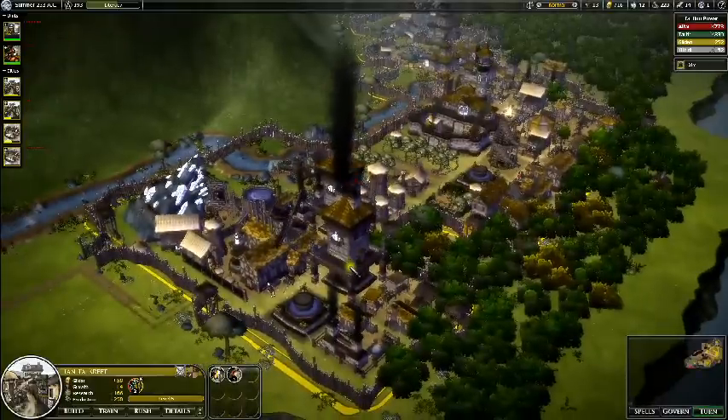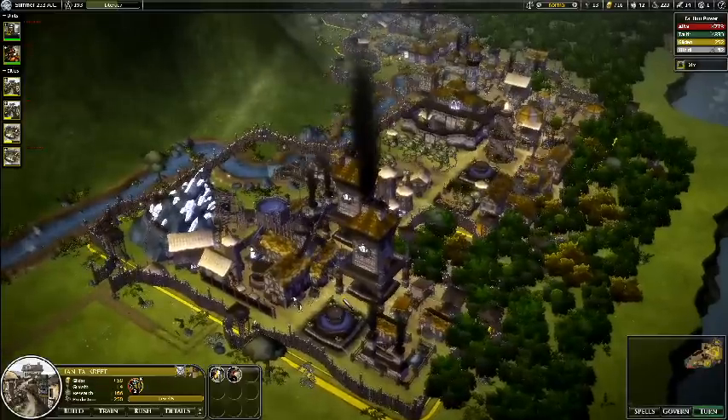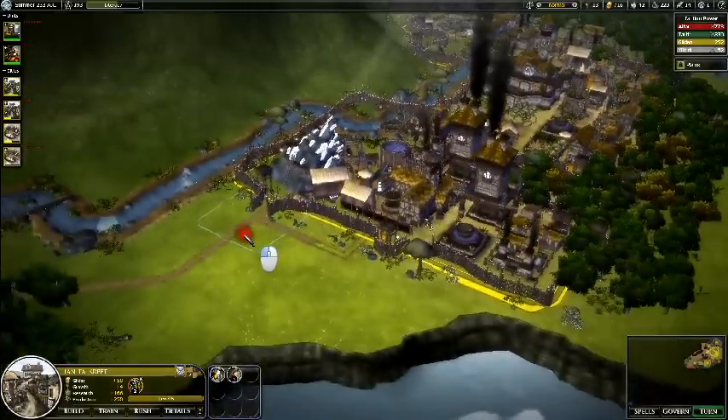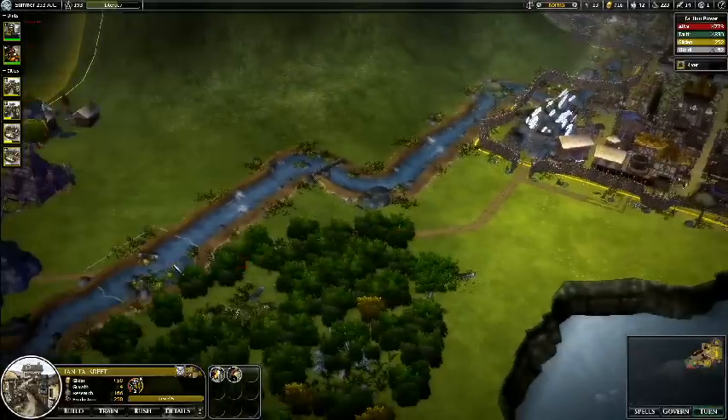I'm probably producing about the same as two or three other settlements would do, because most of their settlements are still level 3 or 4 and don't have the production abilities that I do. I play with dense monsters because I like to have something to do in the beginning of the game.